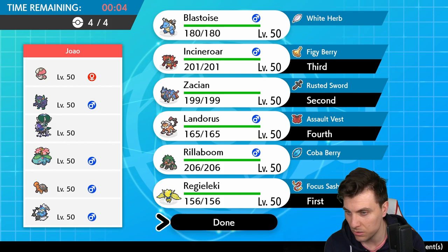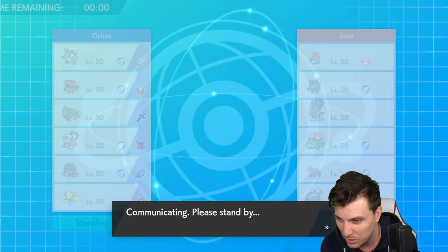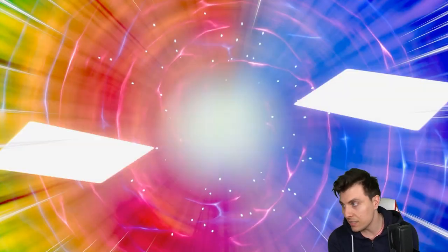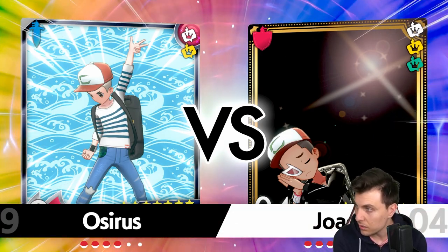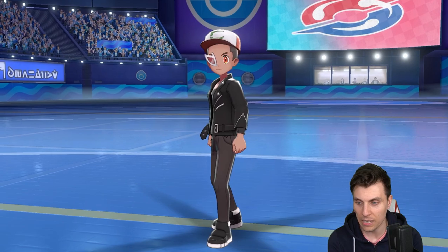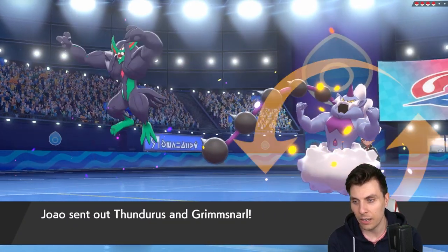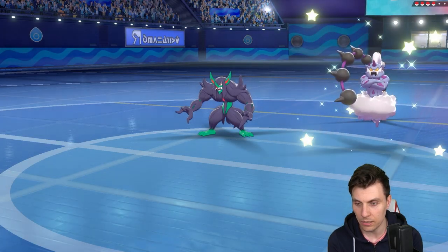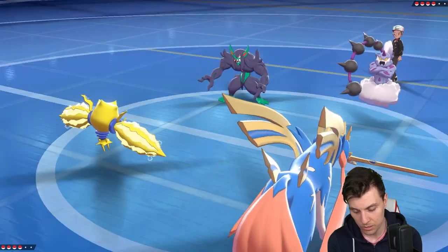I feel like I want to bring Blastoise to every game because it's just such a good Pokémon — the residual damage is insanely good — but I don't know if it's the right call here. Landorus is probably just a better call in general. Blastoise against Venusaur isn't doing much when the sun is up. We need to be more direct against these Pokémon rather than passive. We see Grimmsnarl and Thundurus — not bad.